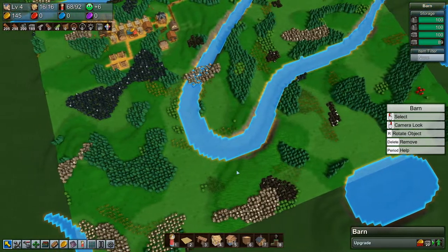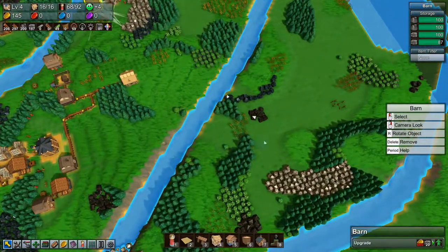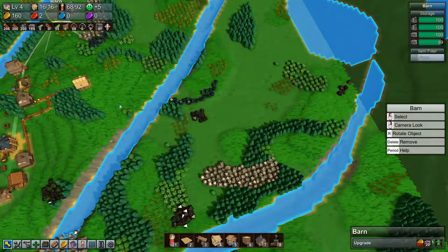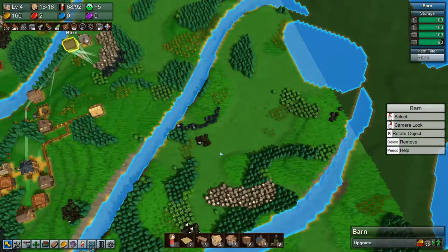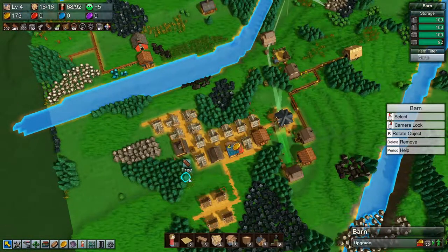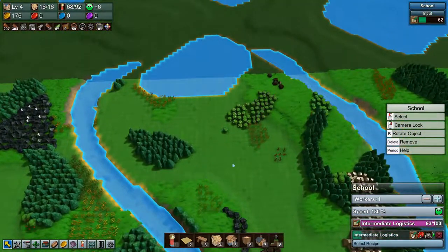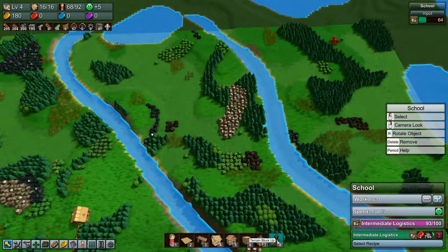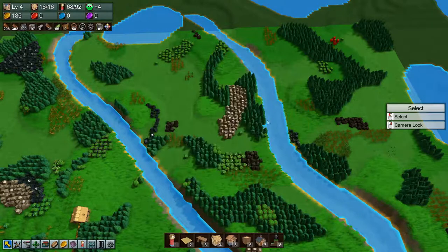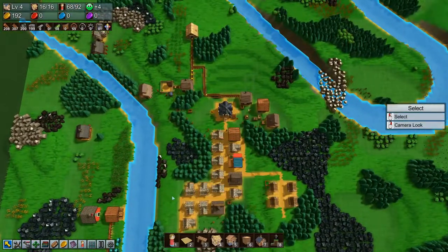We need to start planning out our actual town, and it's going to be over here somehow. We'll have our base in here, have our castle down this end I think, and then we'll have the town out in this area. That's the plan. We're going to need to do a lot of terraforming unfortunately, and that costs quite a bit — it costs red coins — so we need to make a lot more red coins.